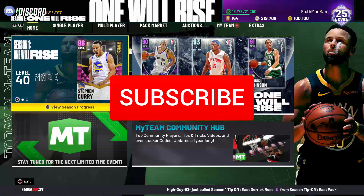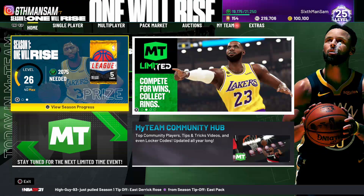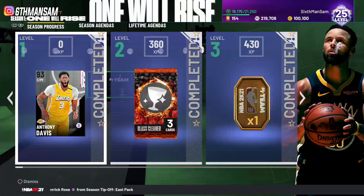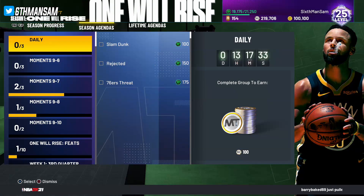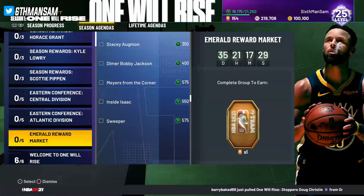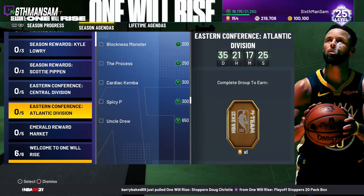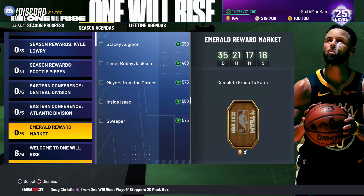Some of you guys might know this if you're on Twitter because it's kind of the hot news today. We didn't get any new content in 2K today — or I guess we did, it depends if you want to call agendas content. We got some content today: if you go to season agendas and scroll down to the eastern conference central division and eastern conference atlantic division, you'll see they've added more agenda challenges, and they added even more to the emerald token reward cards.